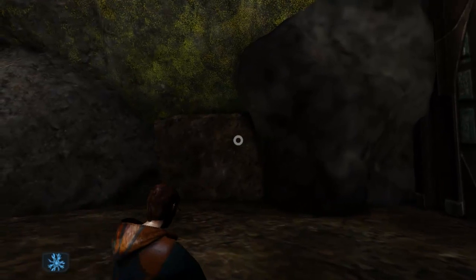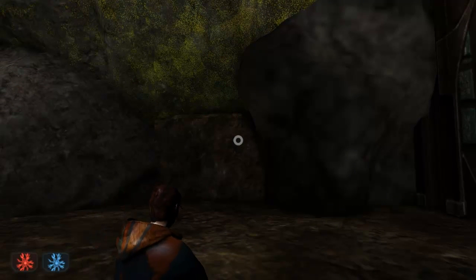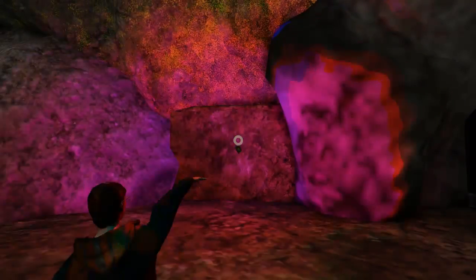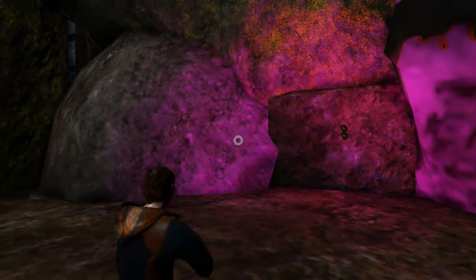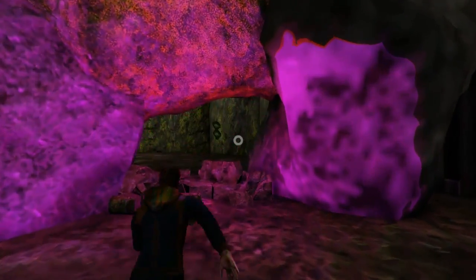Another example of the uses of this power is what happens when we don't attract or repel two objects from each other, but instead apply them to the same object. In this case we have a boulder wall here, and I'm going to make the two repel away from each other, but because it's on the same object, it's actually going to break through the wall.